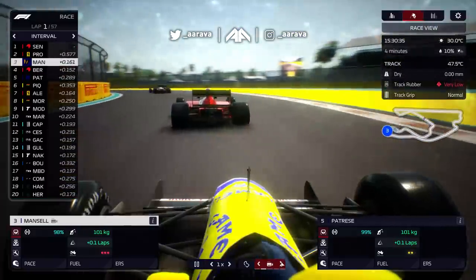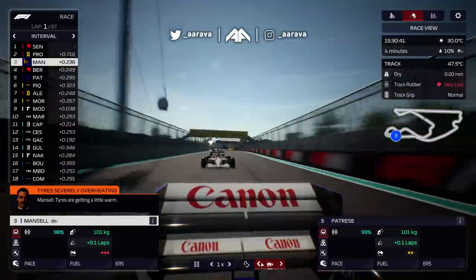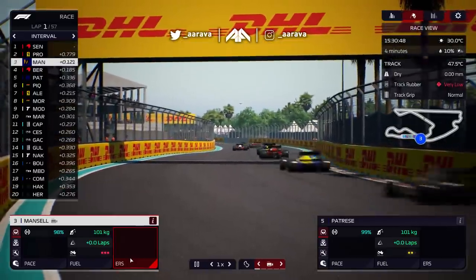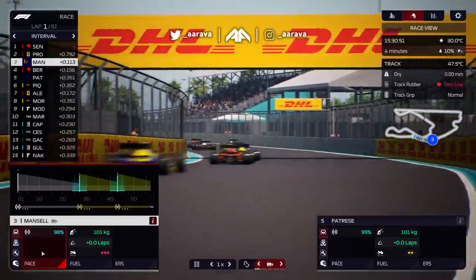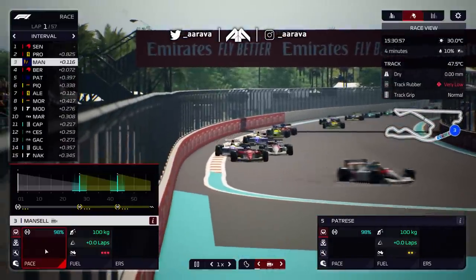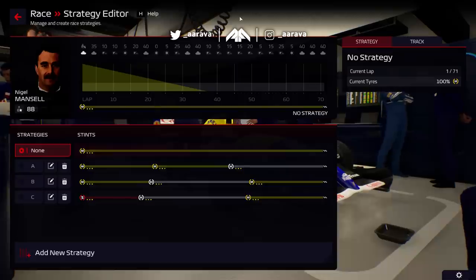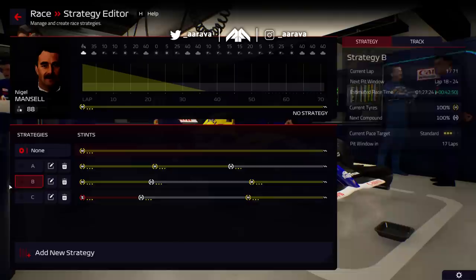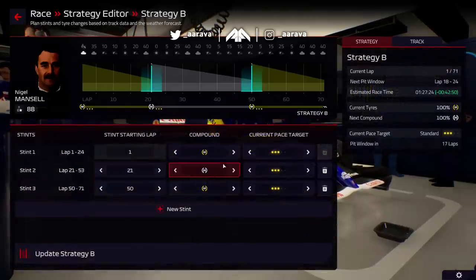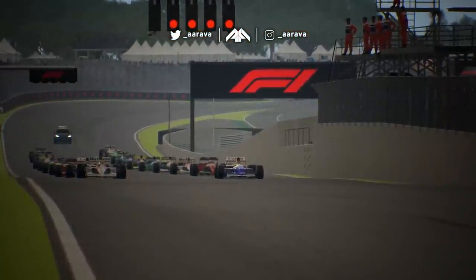I had a little play around off camera with the first race at the US GP just to get a taste of what the racing is like without DRS, without ERS in play — and also slightly different tire wear and fuel levels in terms of how quickly they burn. Just so I didn't go in completely blind and we can have a bit of fun in this race around Sao Paulo. The strategy around here looks like all indicators point to two stops either way. I'm going medium to hard. Here we go to the Brazilian Grand Prix in 1991.